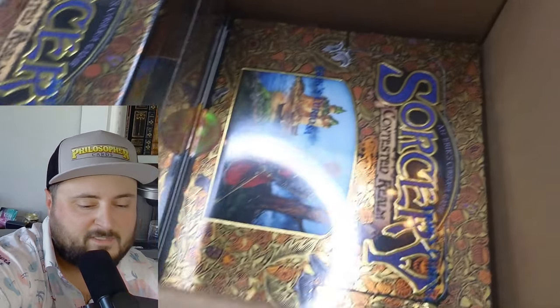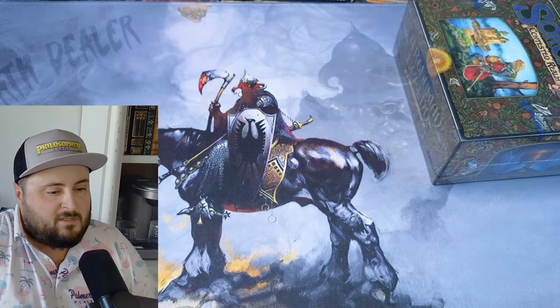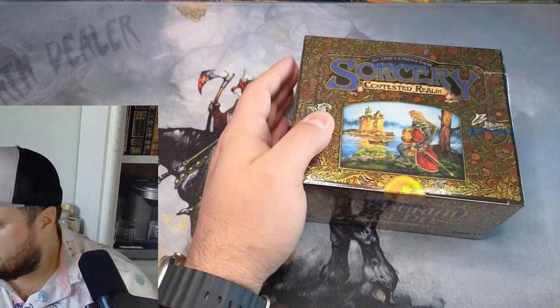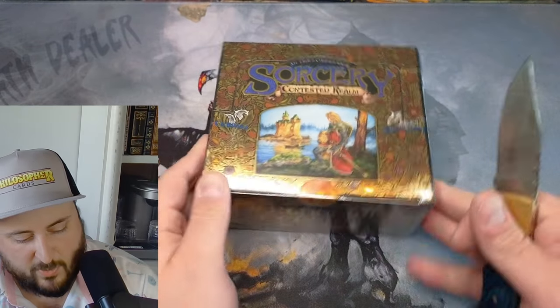Without further ado, let's take one box off the top. We're going to start here and go from right to left down the box — over here next, then down here, then etc. until we finish. Like I said, things are gonna get really degenerate around here. This is pure science experiment, folks.